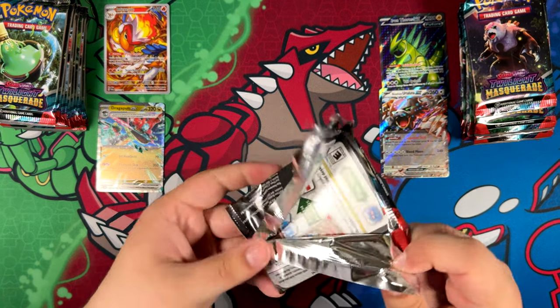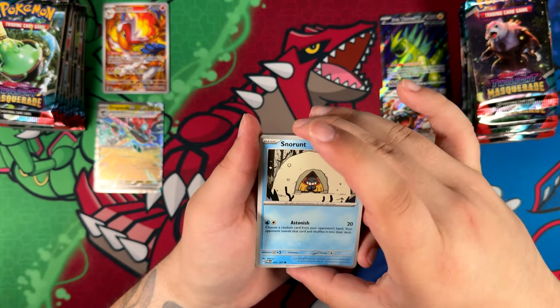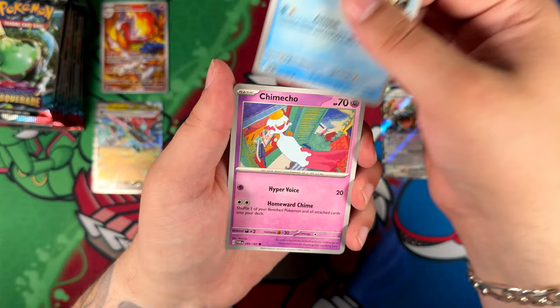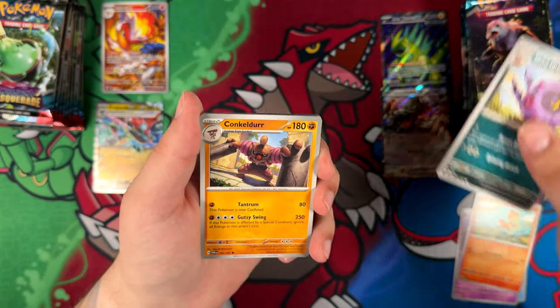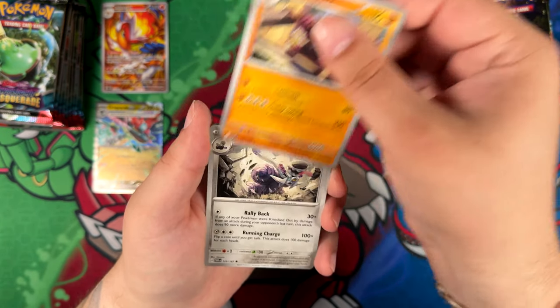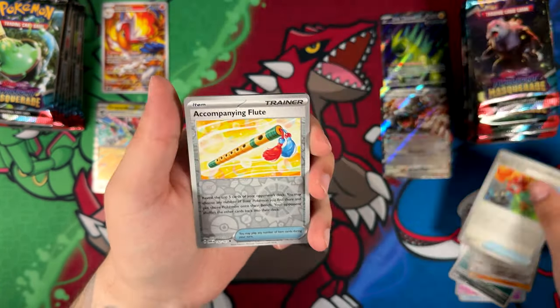I do like the easier pull rates, that's for sure. I don't want to be spending like a thousand dollars on an alternate art like the Umbreon, for example — that's a cool illustration. Most of these illustrations are really, really cool.